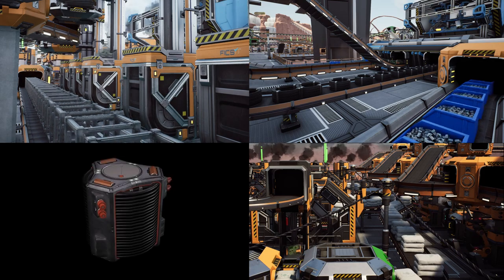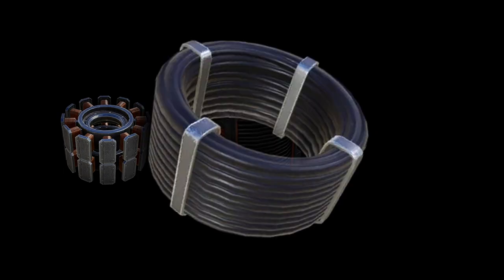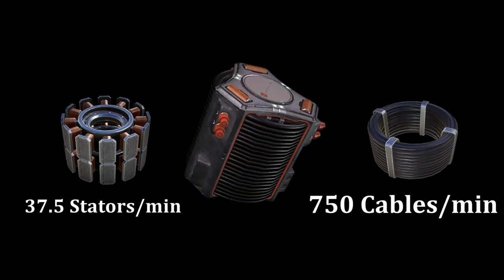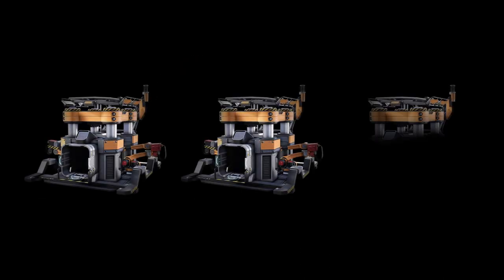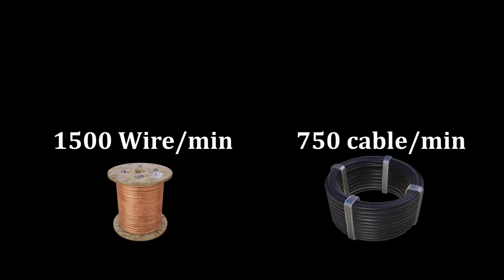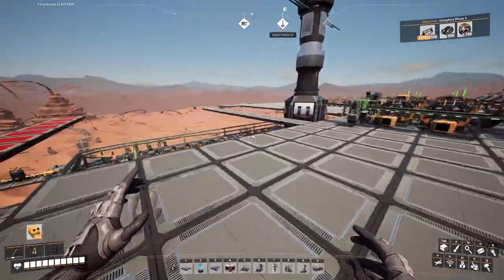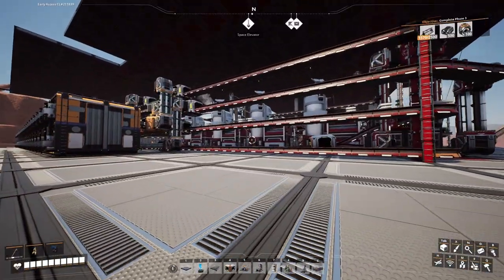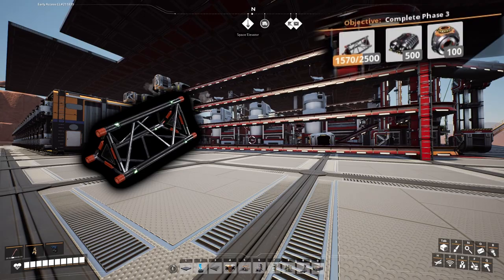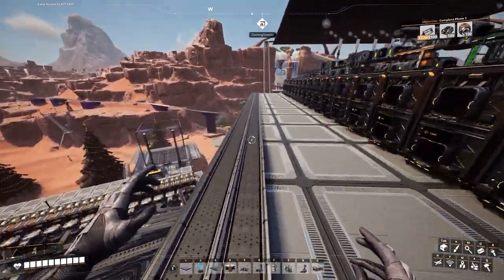Now we're missing the final component - automated wiring. Automated wiring requires some stators and some cables. Look here - 750 cables required for the automation. I need 66 constructors just for wires alone, and then half that for the cables. That's pretty gross. It doesn't really help that I only have limited space to build in. I also want to try to finish the current phase of the space elevator, getting versatile framework and modular engines automated.